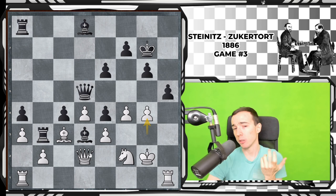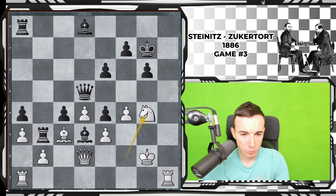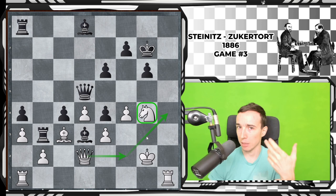Unfortunately for Steinitz, he played hxg4 here, and this is a bad blunder, because it allows white to accelerate the attack with the move knight to g4. Now this knight is very active, Qf2, Qh4 might come, and there are also some tactical tricks that Steinitz overlooked.